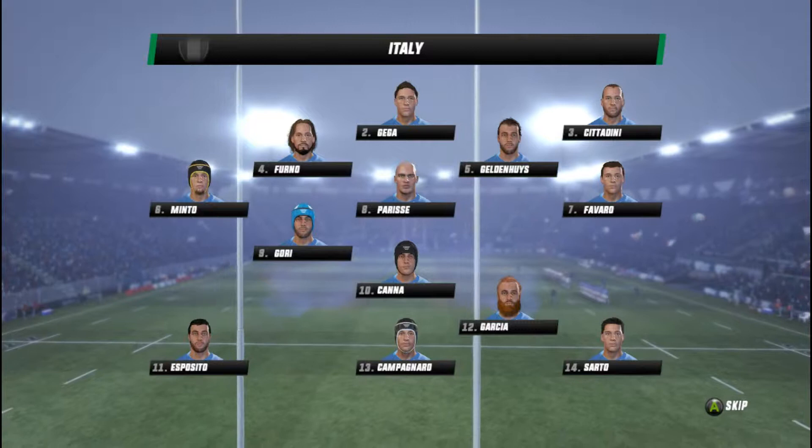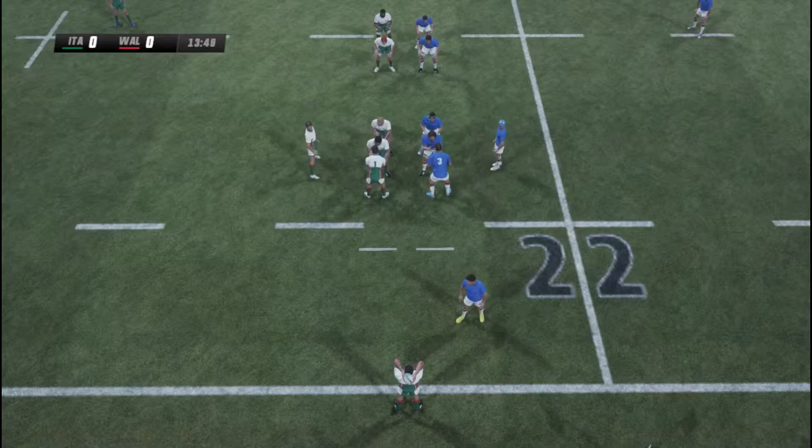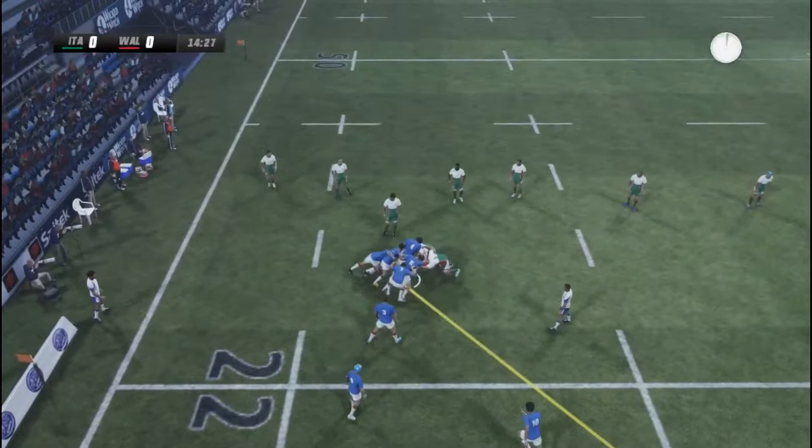We've got the likes of Moriarty, Biggar, Tiburic and Halfpenny, etc. So we jump in — Italy are of course the underdogs in this game, although they are playing in Rome.